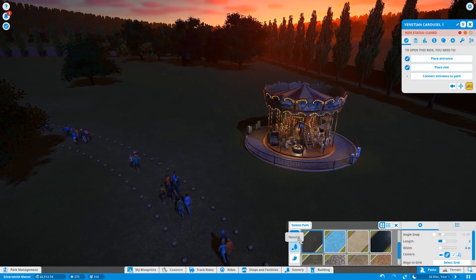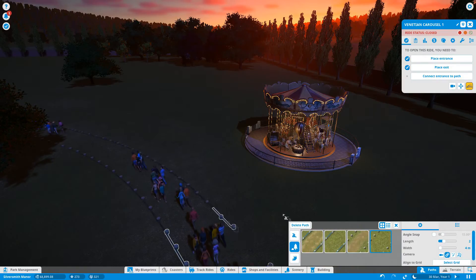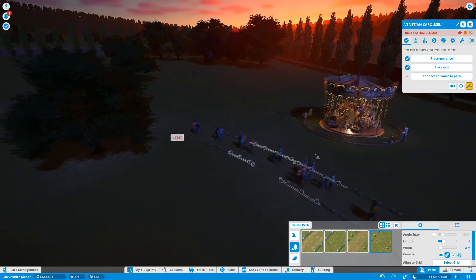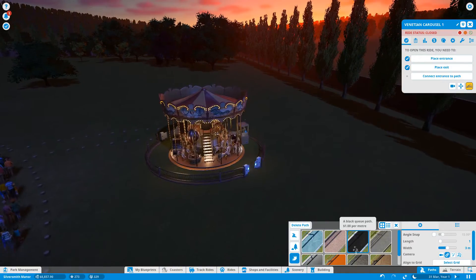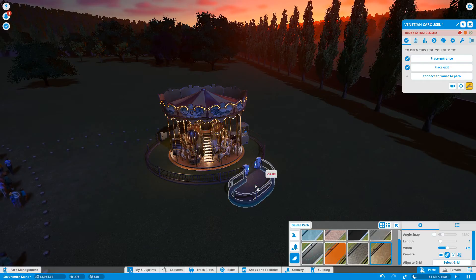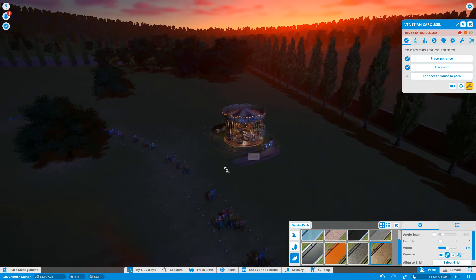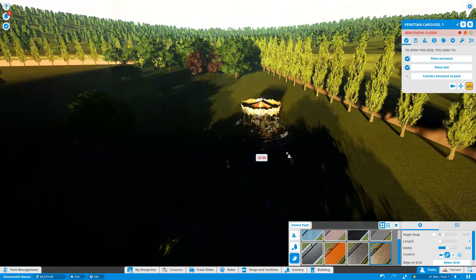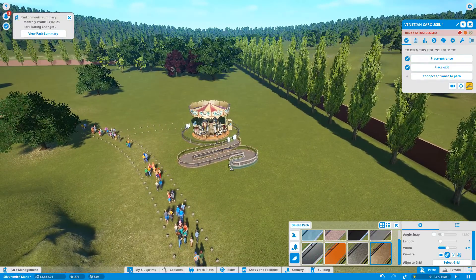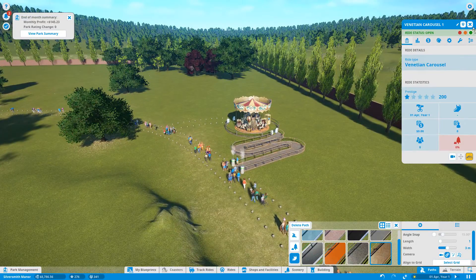Let's do our paths. So we're going with this — you don't know, I think that's kind of cute. So let's do a queue. I think I like the wood type queue, that's cute. Oh good, it's coming to daylight — that was difficult. Okay, so we're going to open up the Venetian Carousel.